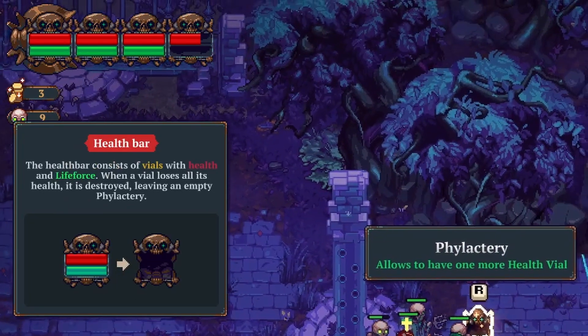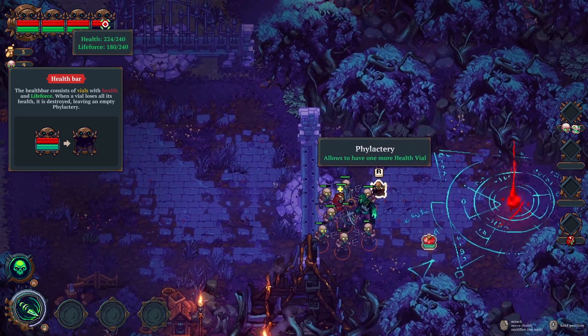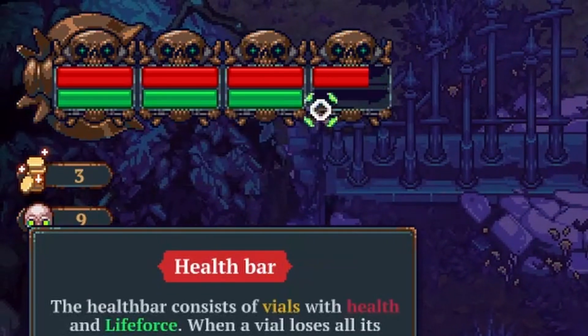The health bar consists of vials with health and life force. When a vial loses all its health, it is destroyed, leaving an empty phylactery. So if I run out of health, I can't recover that life force or that health back unless I get another vial. Interesting.